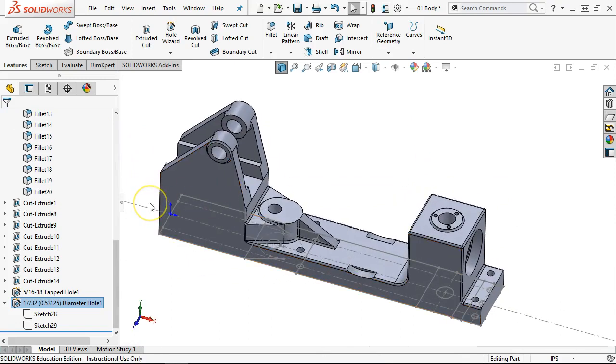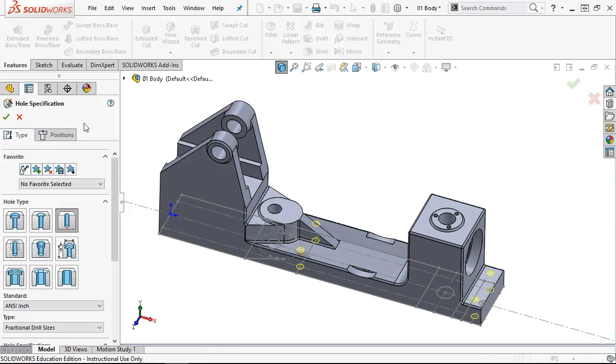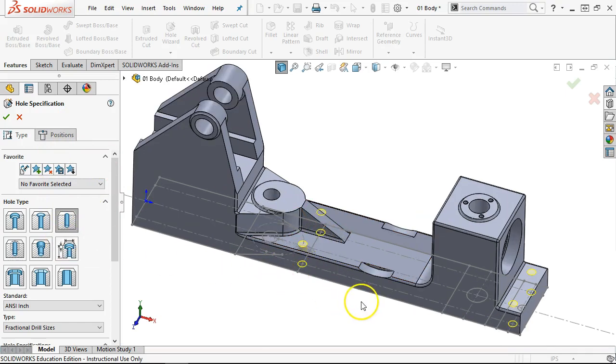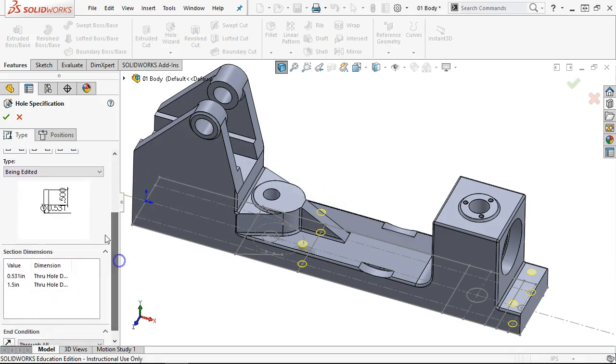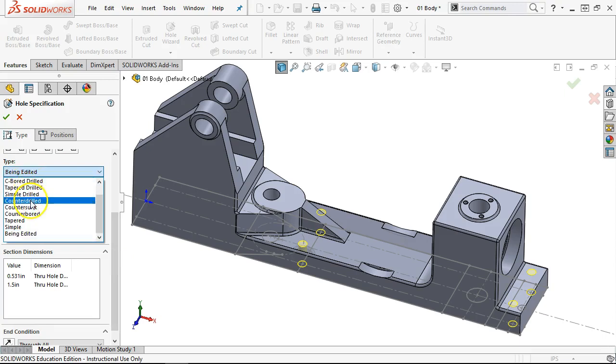Based on the casting, the reason we'd put a spot face in there is that's a machined surface — they're all at the same level. Don't really want to modify a counterbore. Not going to apply standard holes, tapped, pipe, tapered tap — not going to work. This is a good spot for Legacy. Under Legacy, all configurations, and the type to be edited — we're going to switch over to counter drilled.